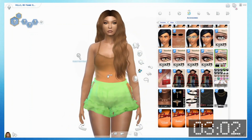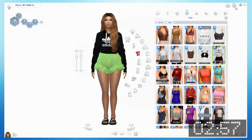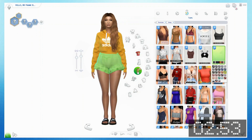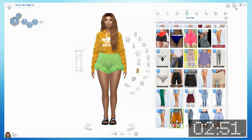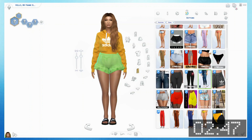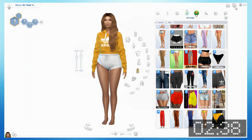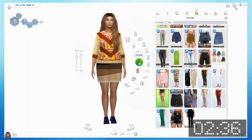Okay, and then sleepwear — I think I will do a sweatshirt, like a yellow sweatshirt. Actually, it's a hoodie — okay. And then I want some kind of shorts maybe. Yeah, these ones — they're white, perfect! Okay, now onto the next one.